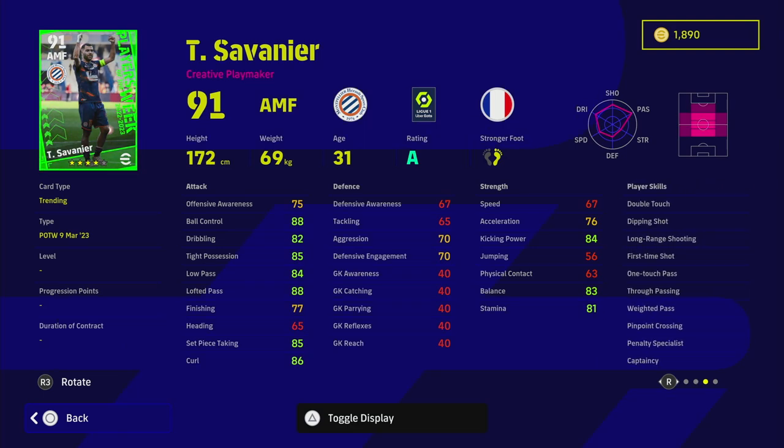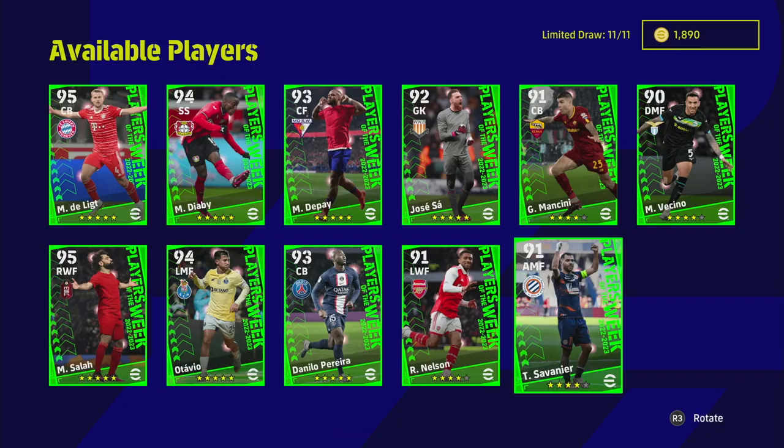Starting with the traditional AMF they release every week - he has fairly decent player skills: one touch pass, true passive, weighted pass, pinpoint crossing, and early crosser, so you can manually play him on the wing and swing balls in. The biggest issue with this card is speed and physical contact. When he gets into those areas, lack of speed and acceleration make me think he's not going to be good enough in that AMF role.